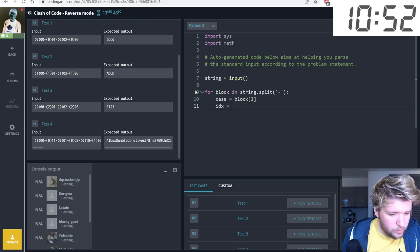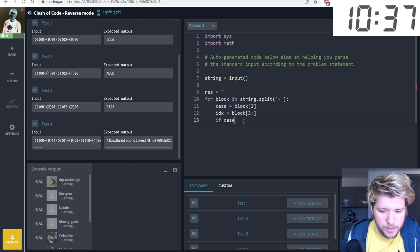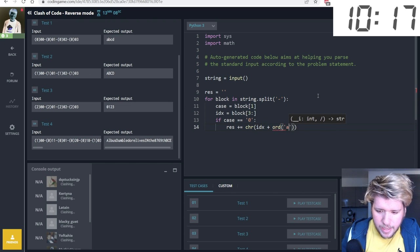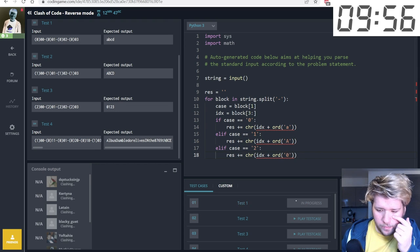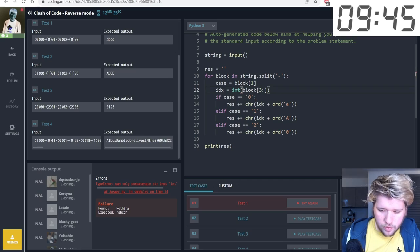I split the string on dashes, get the case from index one, and the character index from positions three to four. I build a result string: if case is zero, add a lowercase character using ord('a') plus index; if case is one, uppercase using ord('A'); case two is digits. I forgot to convert index to integer — after fixing that, it passes. One hour complete!